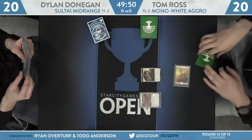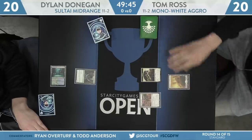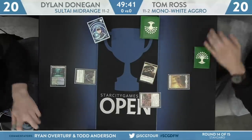Tom Ross is on the play. Here's a Legion's Landing on turn 1. Over to Donegan — he'll shotgun a Breeding Pool, here's Llanowar Elves, Donegan at 18. Both players kind of doing what they want to do on the first turn of the game. We'll see what the follow-ups are.